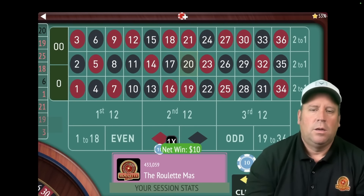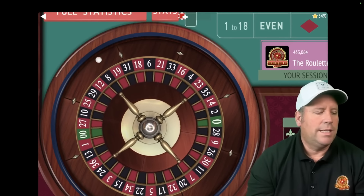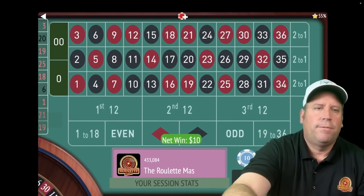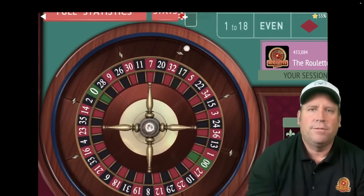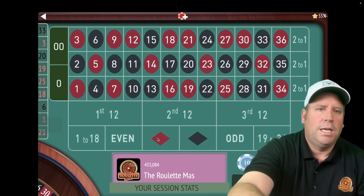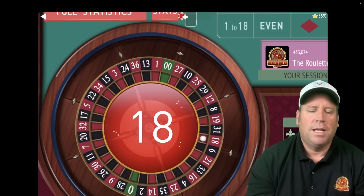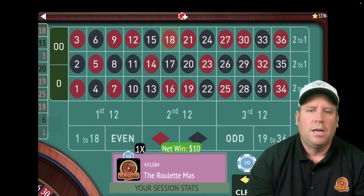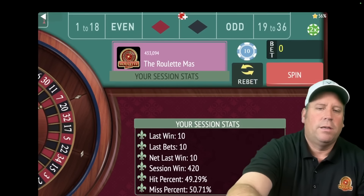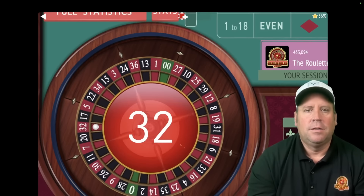That's a 20 black — a win. We stay at 10, we're up 400. Let's go 1 to 18 for 10 since the last two are 19 to 36. That's a 3 red — a win. We're up 410. We need to spin without betting because we don't have 2 to bet against out of those 6 outside bets. That's a 33 black. Let's go even — we're up 410 dollars even after that horrific start.